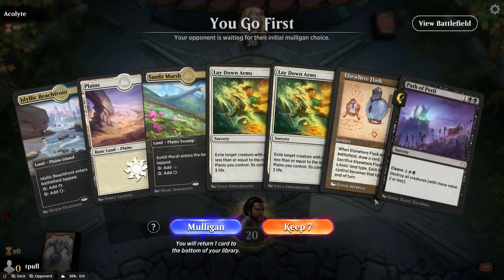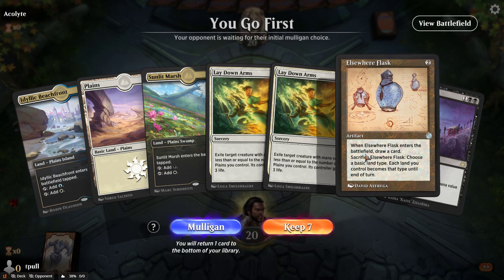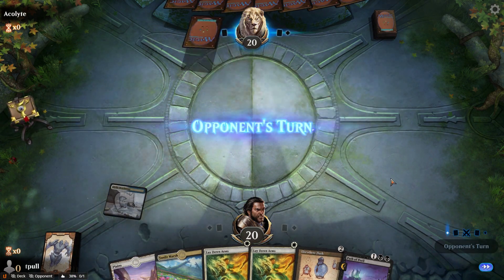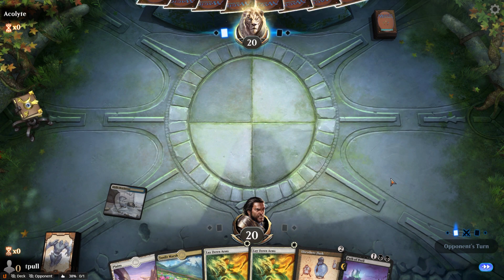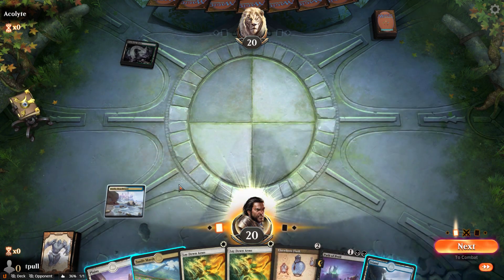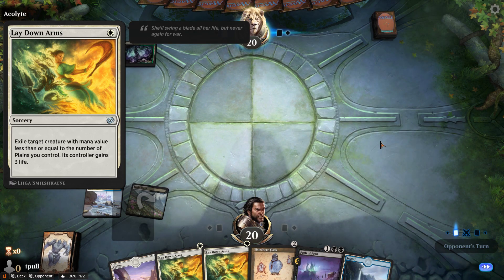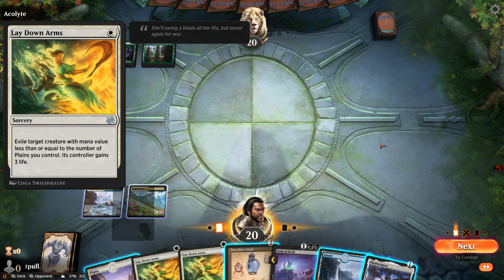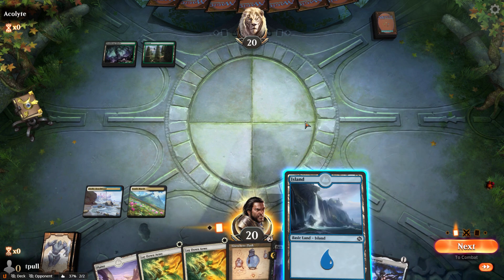Hello everybody, welcome to T-Pose Corner. Today's deck is called Flassplands — I'm not sure if I'm gonna keep that, it's kind of a working title — but we're in historic. For anybody new, I'm Travis, I'm your host. The reason we decided to do this is because we got four copies of Elsewhere Flask, and the Brothers War expansion gave us cards like Lay Down Arms. It's basically what you call a horizontal cycle — each color got a card based on this theme where you can have an effect based on the number of that color land that you have.